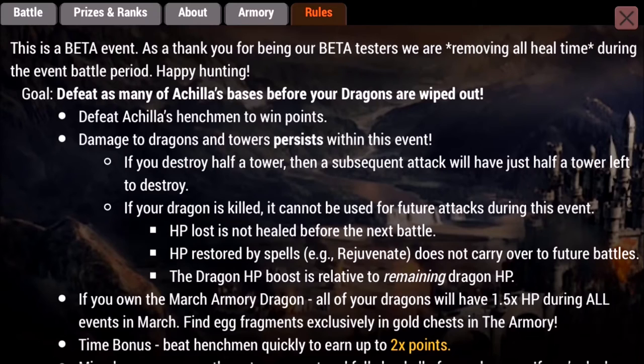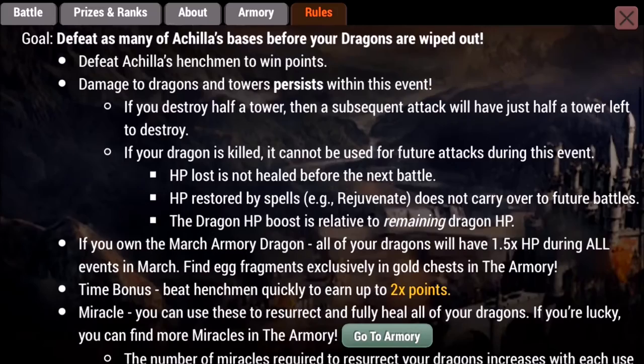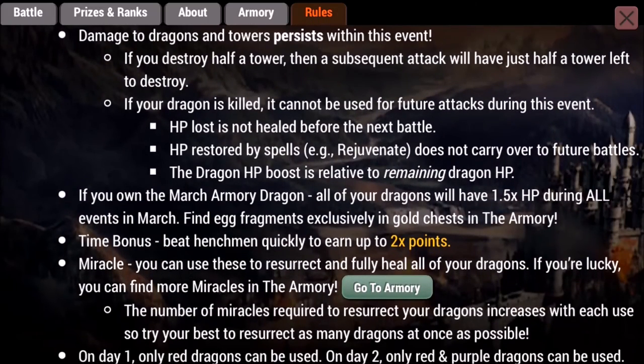The goal is to defeat as many of Achilles' bases as possible before your dragons are wiped out. Defeat Achilles' henchmen to win points. Damage to dragons and towers persists within the event — if you destroy half a tower, a subsequent attack will have just over half a tower left. If a dragon is killed, it cannot be used for future attacks. Hit points lost are not healed before the next battle, and hit points restored by spells like Rejuvenate do not carry over.